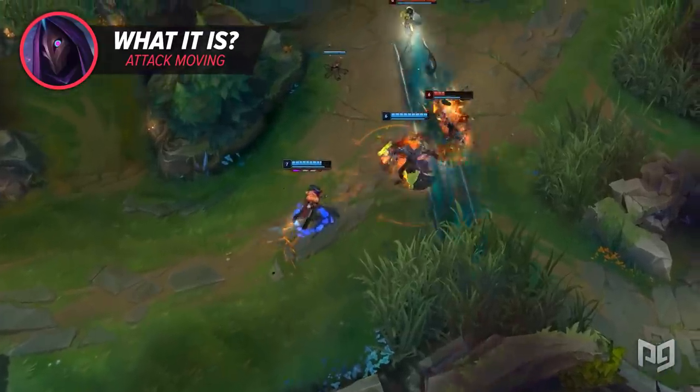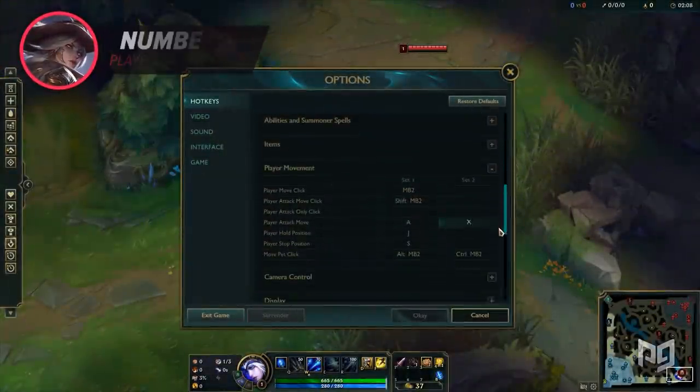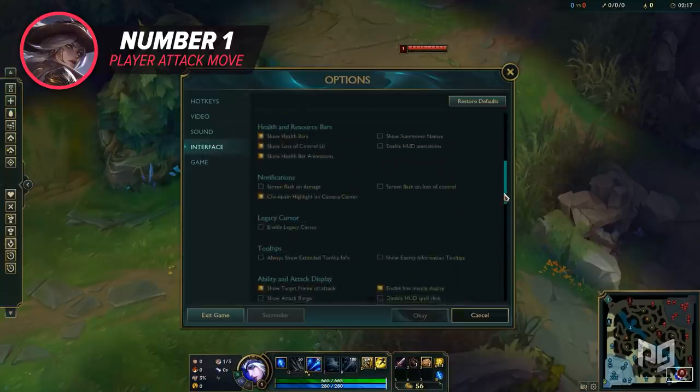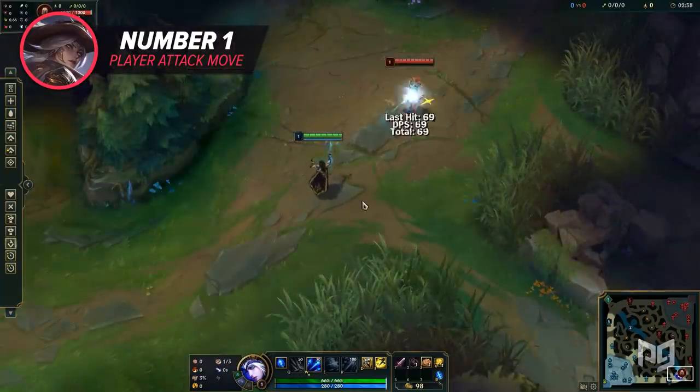These first three settings can be found in hotkeys under player movement. Player attack move: pressing the bound hotkey will change your cursor to a targeting reticle, and left clicking will issue an attack move. If you have the show attack range setting enabled, a radius showing your champ's auto range will be displayed while you have the targeting reticle active.